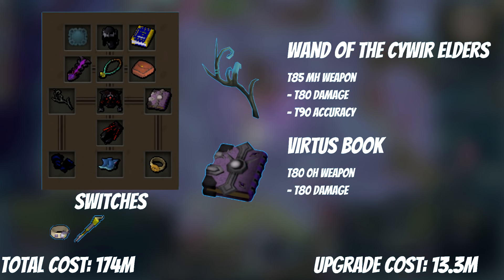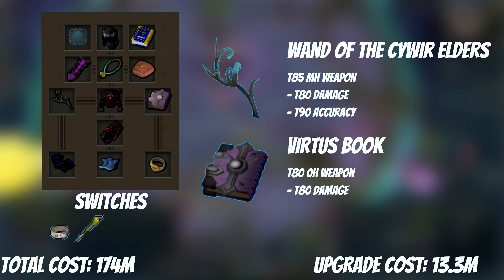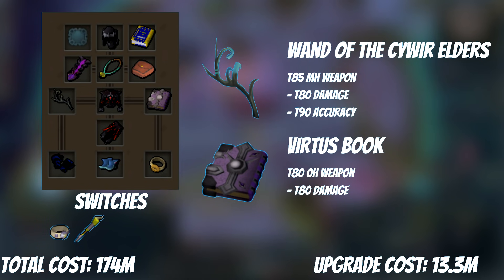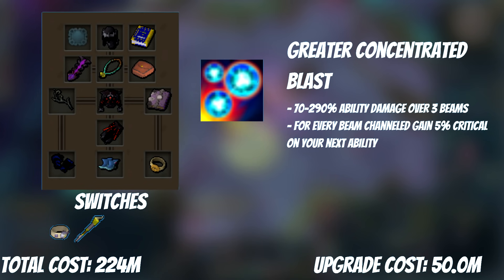Next up, we have a swap to Dual Wield, because Greater Concentrated Blast might just be the best purchase you'll ever make in RS. For weapons, we have a Cyber Wand and a Virtus Book. The Cyber Wand is a T85 weapon with T90 accuracy and T80 damage, meaning against boss-level content it'll do very well. For the offhand, because damage is the only thing that matters, we can just use a Virtus Book — slightly cheaper than a Cyber Orb and identical when using abilities. Greater Conk fits all three beams into one global cooldown; previously it took 5 ticks or 3 seconds. It also increases beam damage. Total damage of Greater Conk is 70-290%, versus regular Conk's 31.4-157% in the same time — almost a two-fold increase.